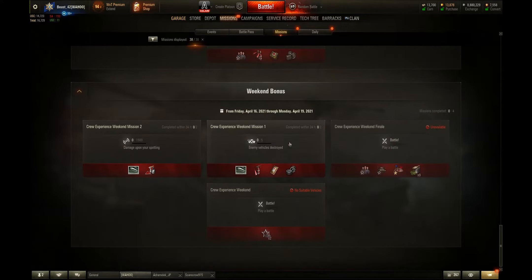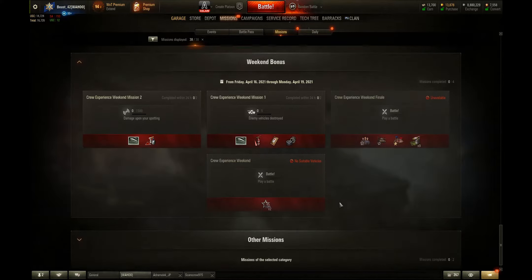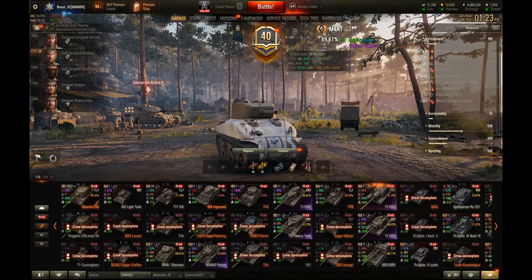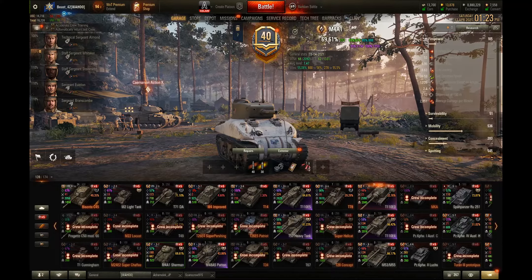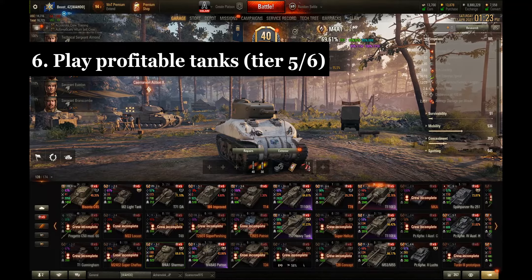Even simpler free weekend missions — kill five tanks and get consumables, or earn 1,500 spotting damage and get a decal you can sell for credits. A great approach is to just look at your missions regularly, see what's available, because a lot of them are pretty easy and pretty lucrative.